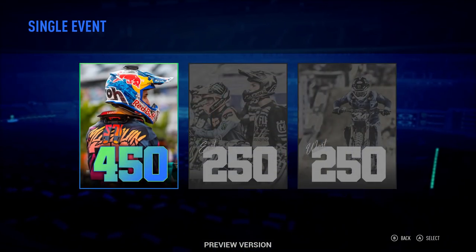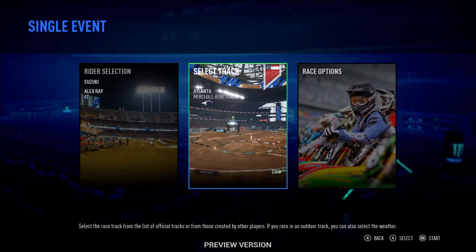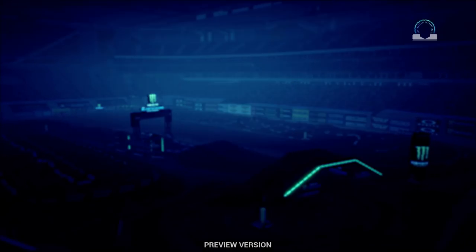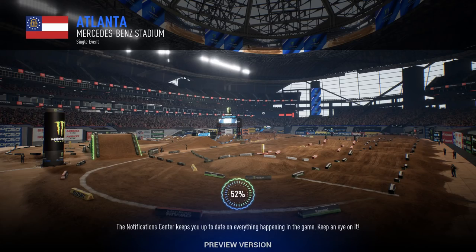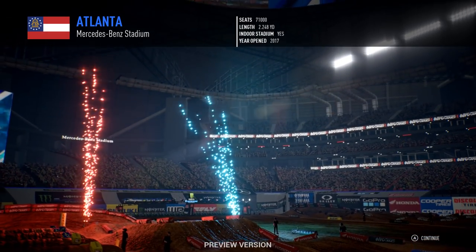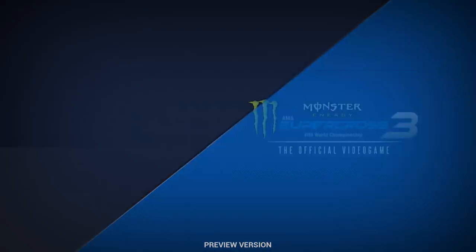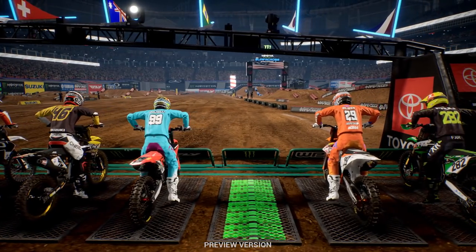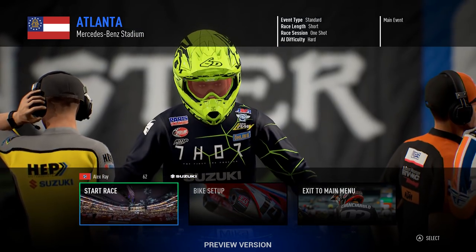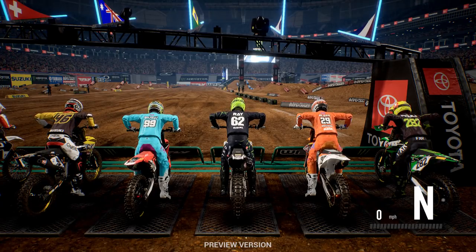We've got a preview version with plenty of tracks to play around with. We're going to jump in and try not to fall off while I do some races, because this is a very different sort of racing to what I'm used to. You've got to think about a lot more in different ways than car racing. I'm playing with the race AI on hard and handling physics on standard, with some light assists for rider weight movement and joint brakes on. I'm not bothering with gears — I can't think of everything at once.